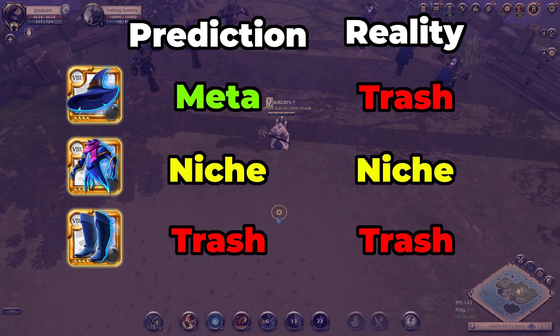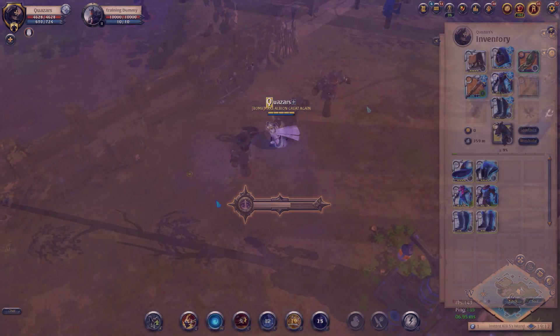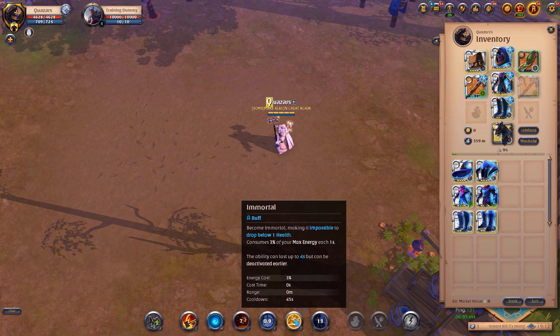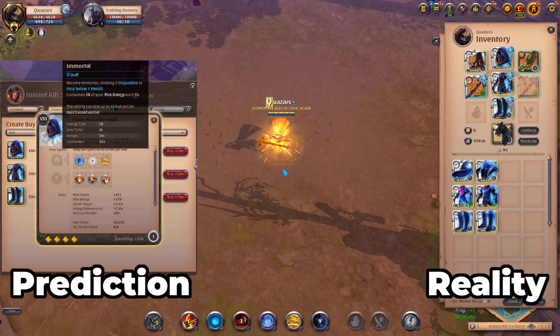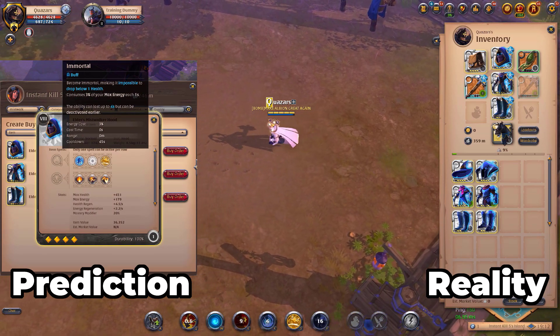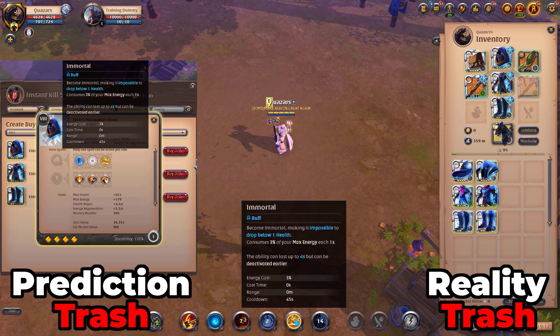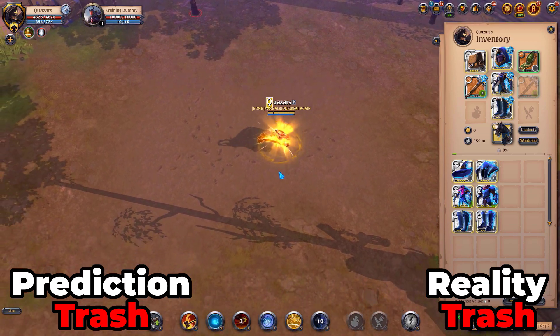Otherwise we only have the robe that sees even a remote amount of play. All right, next up we have the Mistwalker set. Let's start with the Mistwalker Hood with the Immortal ability. This one I saw a lot of people hype up, but I was absolutely right about this one being useless. A lot of people thought of Tryndamere's ult and thought it was busted, but Albion Online is a different game from League of Legends.